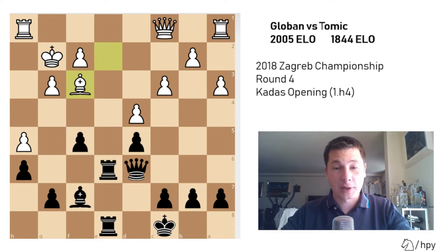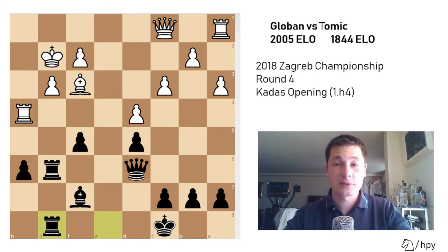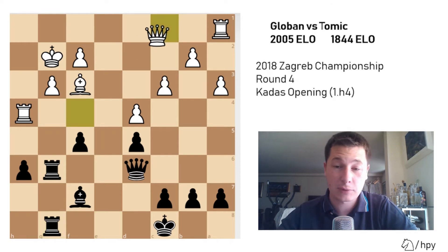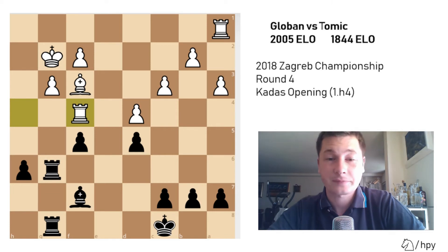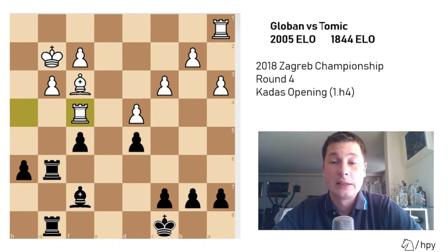He played bishop to f3, I played g5 - finally pushing through my idea. H takes g6, rook takes, rook to h4, I played rook e to g8. Here I believe I'm worse because he has queen to f4 and I have to take - queen takes, rook takes. I definitely gave up my advantage because my attack doesn't really exist anymore and there isn't much I can do to penetrate to his king.